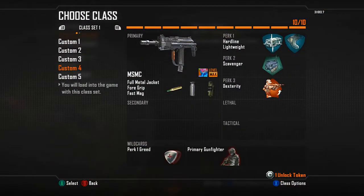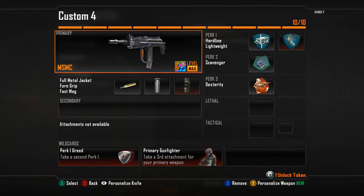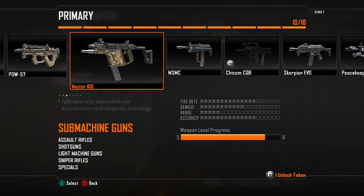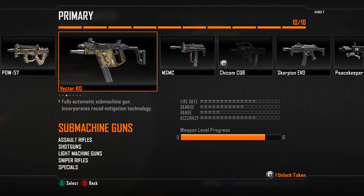First you want to create a class. For my primary I have the MSMC. You can also use the PDW-57 or the MP7, but I really suggest you use the MSMC.